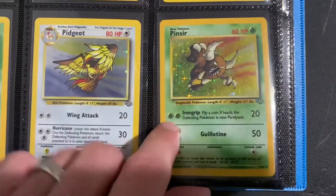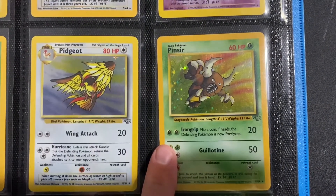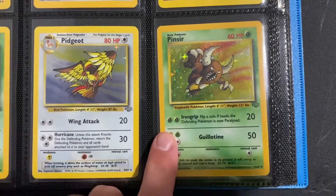Got the Pinsir. I feel like this is an easily forgettable one — it's hollowed within the set, has no evolutions or pre-evolutions or anything. And it's Pinsir.